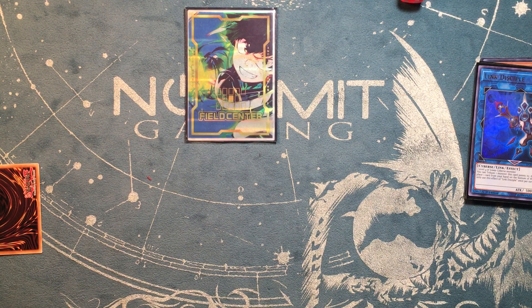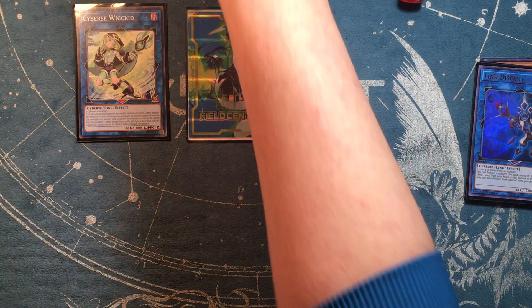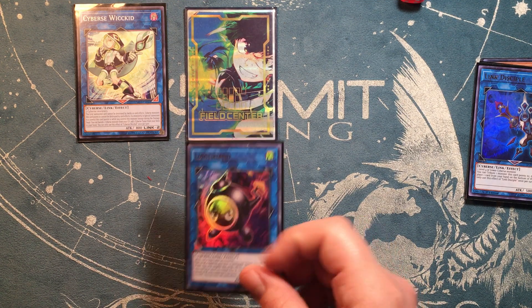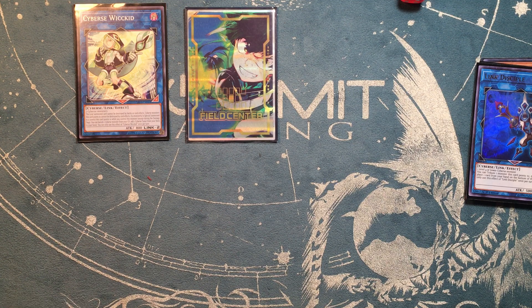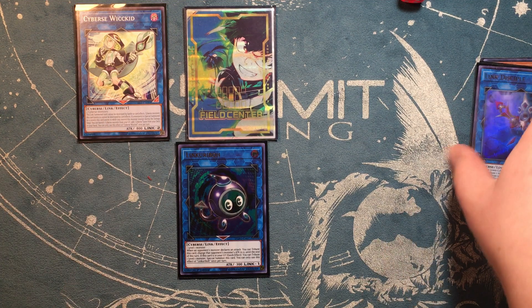Next, link off the token and the Disciple to summon Cybers Wicked. Wicked is pretty great — he cannot be destroyed by battle or by card effects, and Cybers monsters that he points to cannot be destroyed by card effects. You'll link off one more — you're not going to keep him around very much. For the next card you can either go Link Garybo or Link Garybo — just based on whether you're playing a trap deck or not. The tokens are level one so you shouldn't have that problem. We'll go Link Garybo since they don't have a lot of traps.